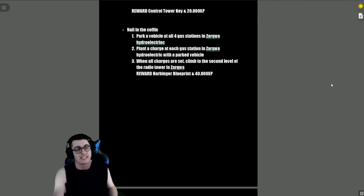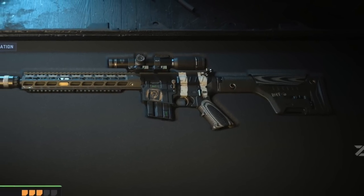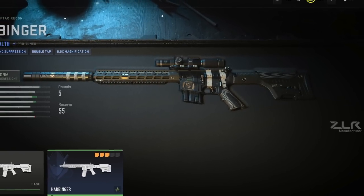The final Legion Tier 5 mission: 'Nail in the Coffin' — park a vehicle at all four gas stations in Zarqua Hydroelectric, plant a charge at each gas station with a parked vehicle, then when all charges are set, climb to the second level of the radio tower in Zarqua and explode them. The reward is the Harbinger blueprint and 40,000 XP.